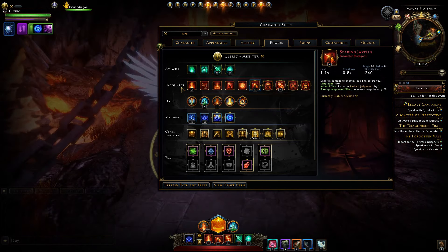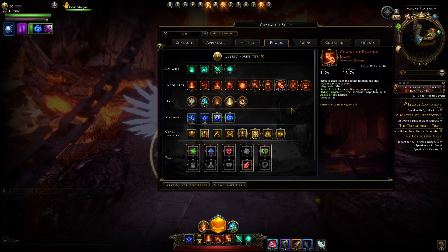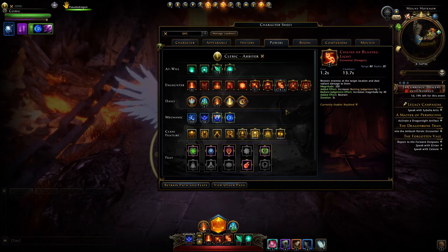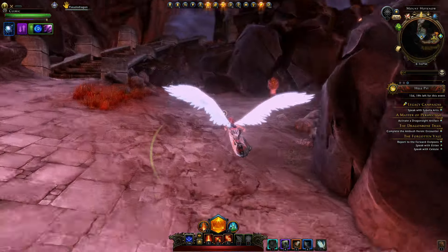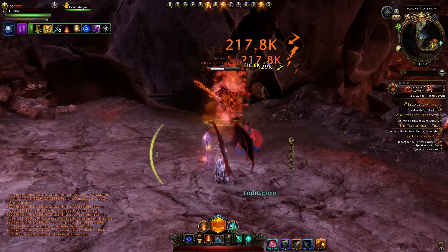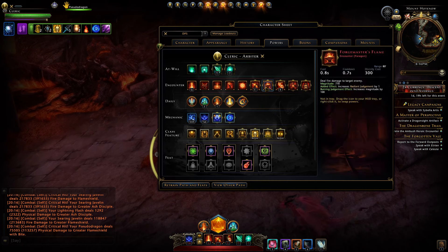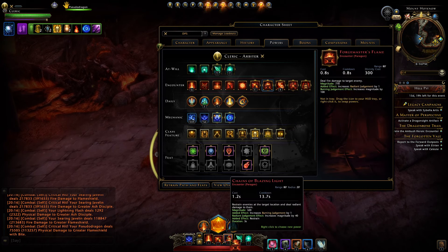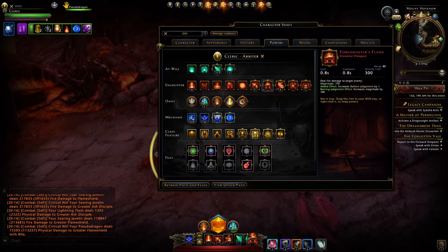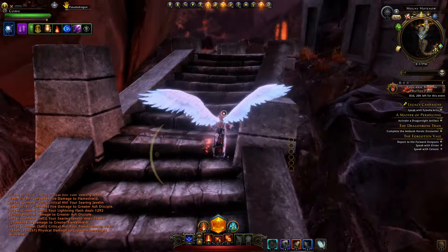You will be using Searing Javelin and Daunting Light with the Lightspeed feat there, and also Chains of Blazing Light. Chains is more of an optional one but it will give you a damage boost if you get it cast. Some people hate the cast time on it, so you can refrain from using it. You might just be better off having Forge Master's Flame here instead, and whenever you run into a tanky enemy left after killing most enemies you can use that on it.